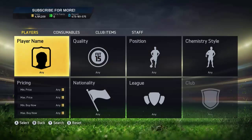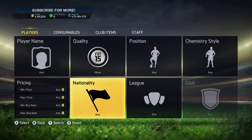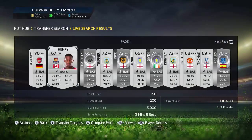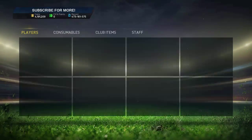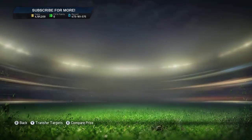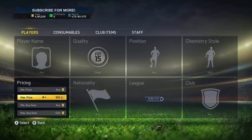I was talking about this in a previous video — it may have already been released. Anyway, it's going to be a method for someone who has like 10k. It's going to be a cheap method for you guys. You can see here BPS silver is 500 coins — they're listed on the market.